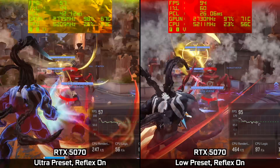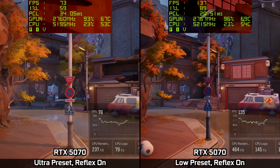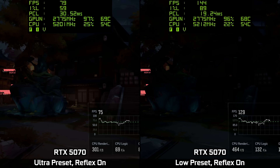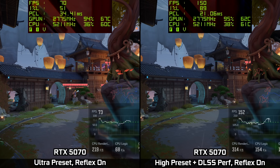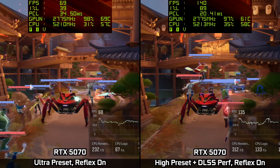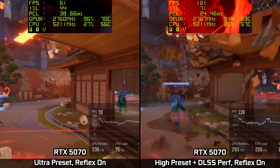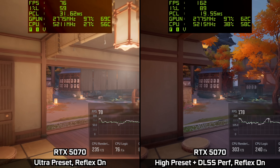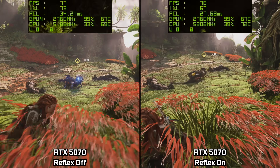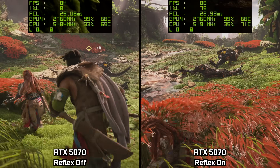That also means you might want to tinker with the settings you're using, especially for competitive titles. In Marvel Rivals for instance, simply by dropping from the Ultra preset to the Low preset, the frame rate increases massively and latency drops by 10–12 milliseconds, which is about a third in total. Alternatively, if you want slightly better visuals, the High preset but using DLSS Performance mode to boost frame rates will achieve a similar, if not even better result. There's no hard and fast rules for exact latency targets, but obviously for competitive titles the lower is better, so you're not going to feel any lag when trying to click heads. Reflex still works very well in other games though, like Horizon Forbidden West, as it's always beneficial to have lower latency, but you can get away with something a little bit higher in those sorts of games too.